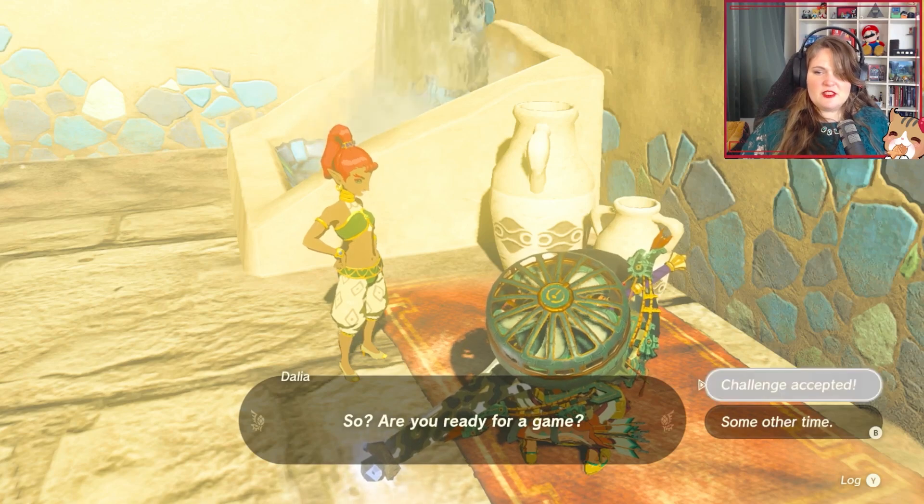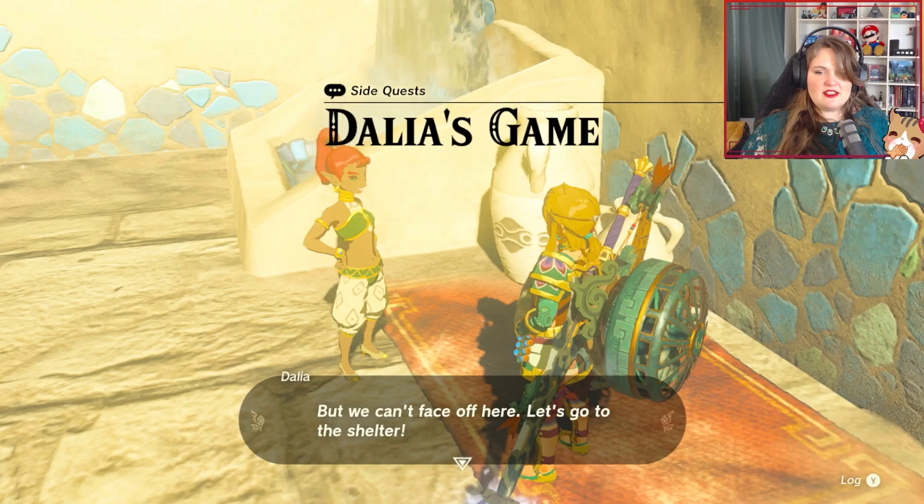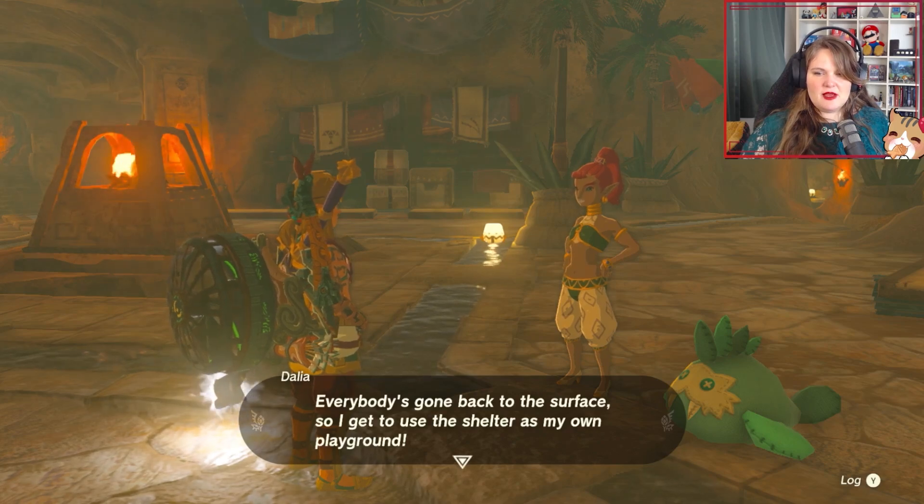So you ready for a game? Challenge accepted. That's what I like to hear. But we can't face off here, let's go to the shelter. Here we are! Everybody's come back to the surface so I get to use the shelter as my own playground.